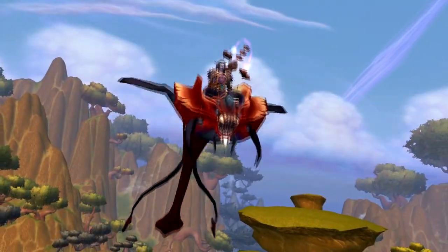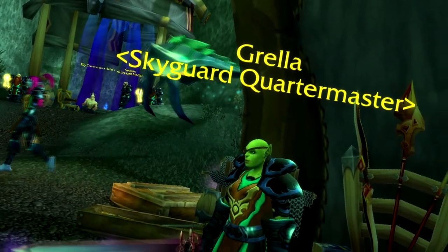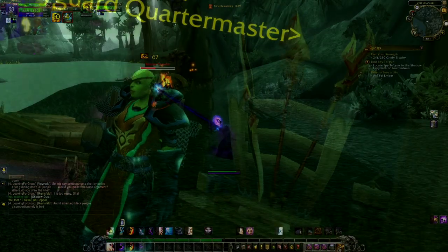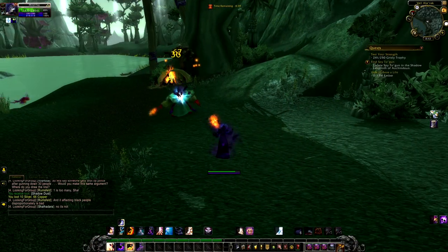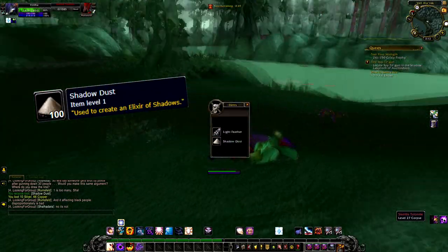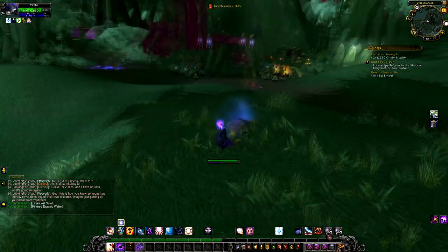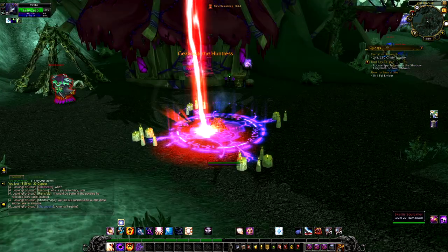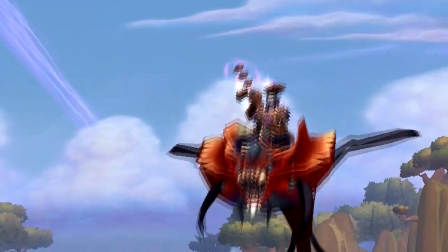Next up we have the Nether Rays. These can be bought for 160 gold from the Sha'tari Skyguard, with the catch being you have to be exalted with them. To get exalted, do their questline until only dailies remain, then farm mobs to collect dust, brew it into potions to see ghosts, kill the ghosts to collect items, and summon bosses for more rep. All in all it's a grind, but totally worth it — the Red Nether Ray is best in slot.